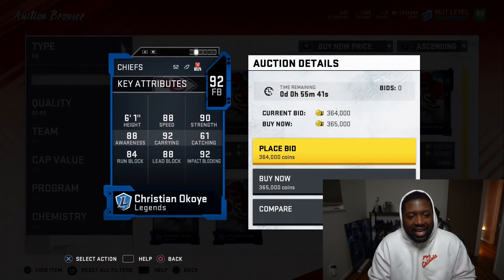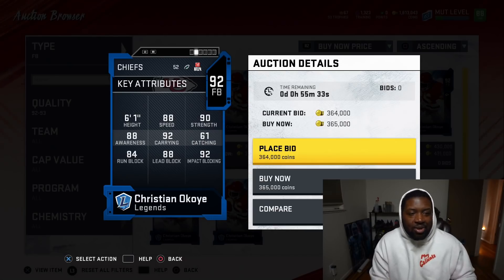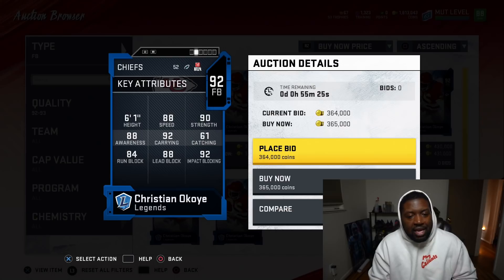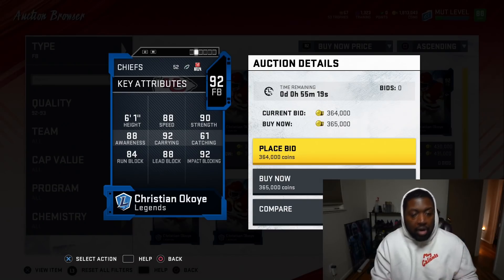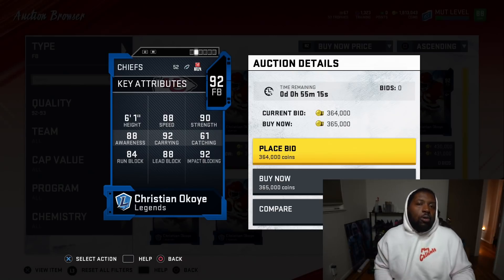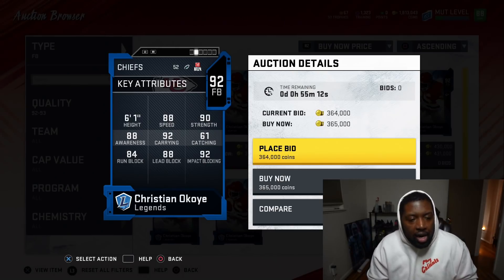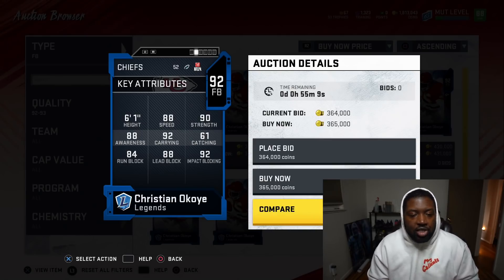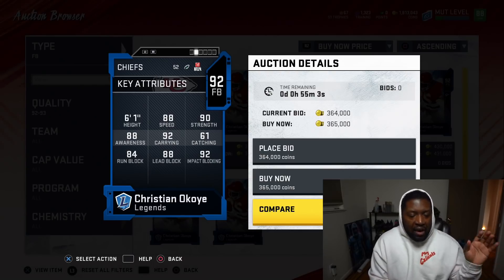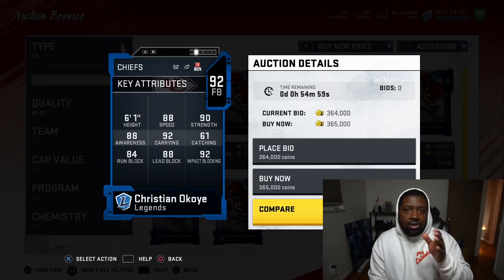You got a brawler on your team — that's 91 speed with 92 impact block. But very similar to linemen, just because you got a high overall fullback does not mean he's going to block the correct guy. Targeting is still broken. There could be a guy literally right in front of the fullback and he just runs away from him. So not really worth putting it on, especially with other halfbacks in this game that are really good. Putting it on Okoye wouldn't make a lot of sense.